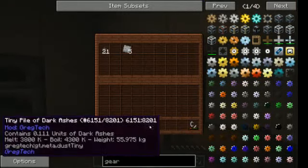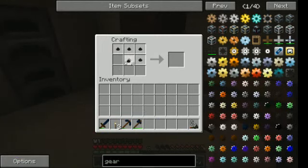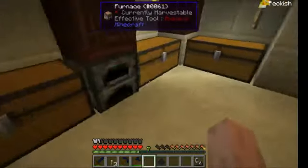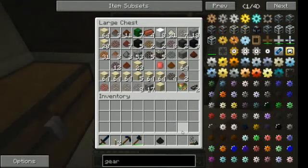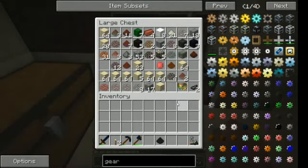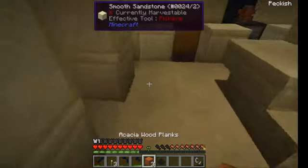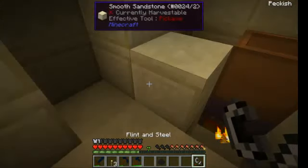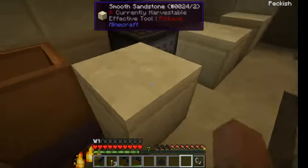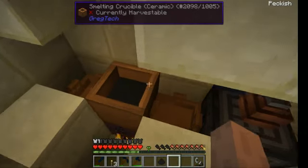I could delete some parts of the video but I'm not going to do that — I want to show how hard this process is, and if I delete some parts of it you won't see it. I'm not going to use coal ore since I have dark ashes. I don't want to lose my crucible or get evaporated materials, which will kill me.